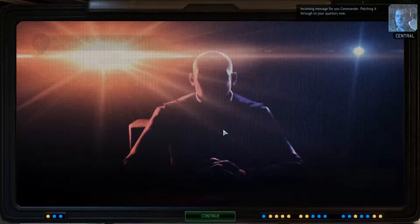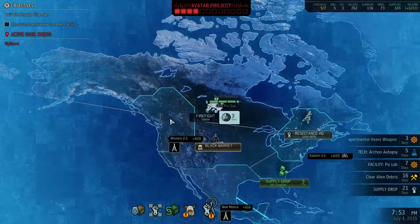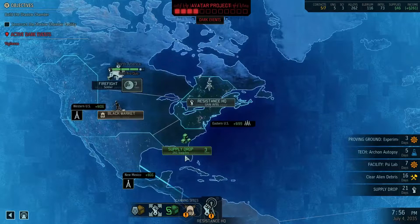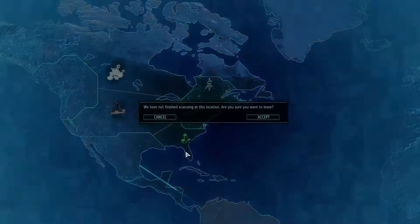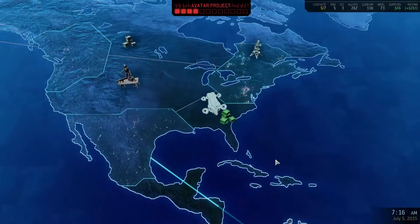Incoming message for you commander. 'I had high hopes for the resistance under your leadership commander, and you have outdone yourself.' A supply drop — we gotta go for it. We have not finished it, but that's gonna be three days and we're gonna lose the supply drop. You gotta go for the supply — it's too juicy, gonna allow us to build a lot of stuff.